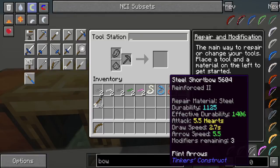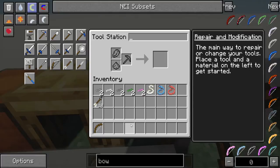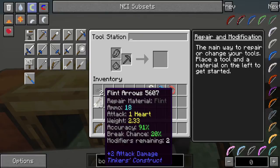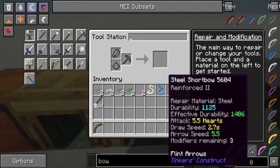Here's a steel short bow — you'll notice it has a massive arrow speed of 5.5, at least for a short bow, and the attack is 5.5. The attack stat is calculated with the flint arrows that are currently in my inventory. If we were to swap the arrows out for something else, the damage would be different. It's literally just the attack damage of the arrow you're using multiplied by the speed of the arrow — that's your end result. Nice and simple.